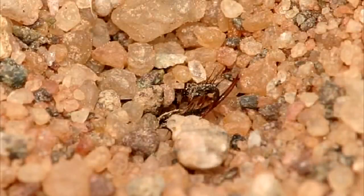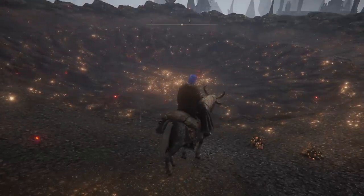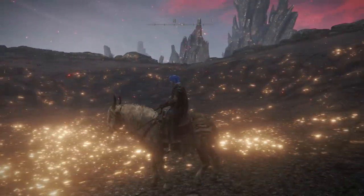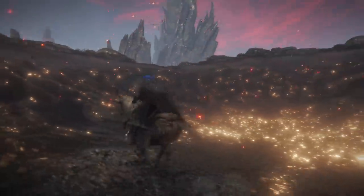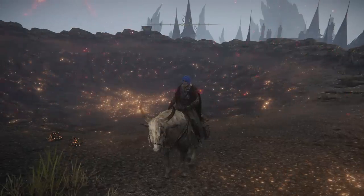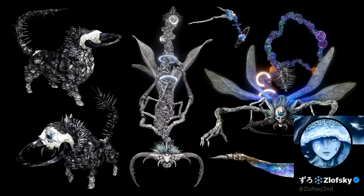Cameron Christian also noted how the beast form resembles the ant lion while Astel is more like the ant lion lacewing. Looking at the sandpit traps the ant lions create, they look kind of like the craters Astel makes when landing in the Lands Between. It's similar to seeing real-world inspirations for armor, weapons, or unique creatures — it's really cool to see where the possible inspiration for Astel's evolution came from.